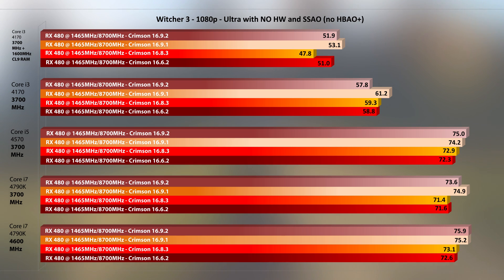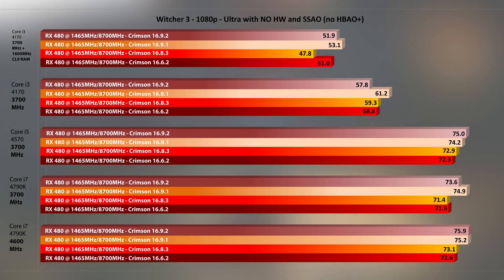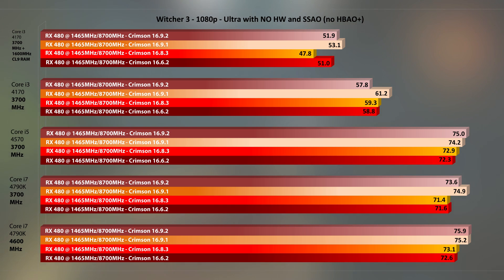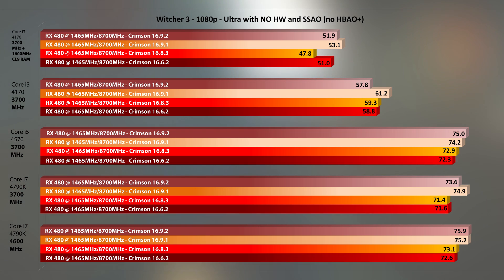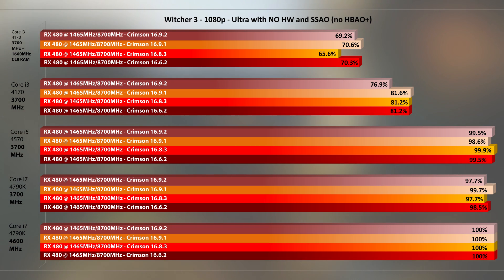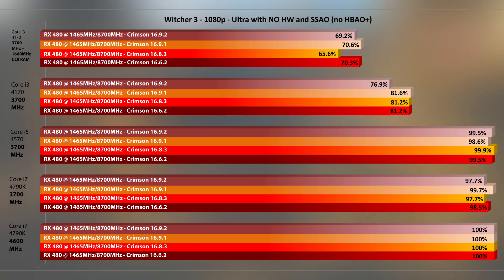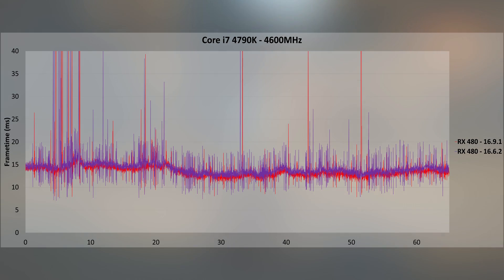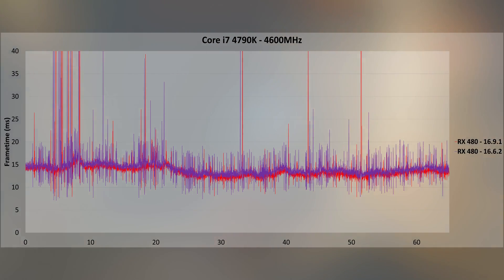Moving on to The Witcher 3, we generally see the performance gain from switching to 16.9.1 being kept with 16.9.2 all around. I think 16.9.1 is the better showing, especially for less potent CPUs or lower frequencies. Improvements have definitely been made from the starting driver in June. Looking at PPR, 16.9.1 is a tad better here as well. 16.8.3 is one of the more unreliable drivers in my test with a large dip on slow RAM.